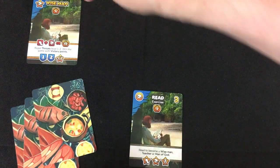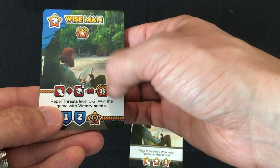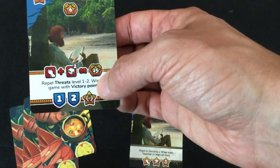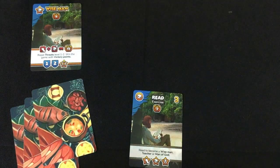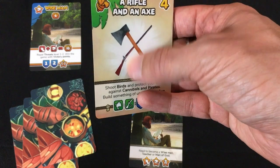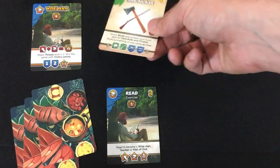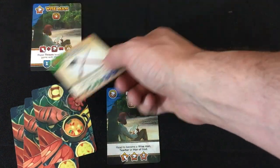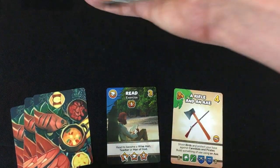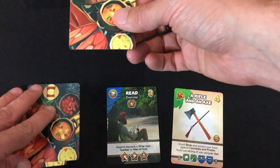Things are going pretty terribly. A wise man card appears — if I had one prayer card and two reading cards, or already had 15 victory points, I could gain it. It would let me ignore many threats and win on victory points. Then rifle and axe — that's great. It gives me a rifle to shoot food and fight people, and an axe to build things with wood. I grab that right away. The AI is now at three out of 12, and I'm down to two food. Let's hope the rifle helps.